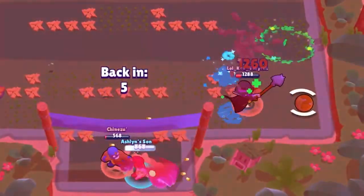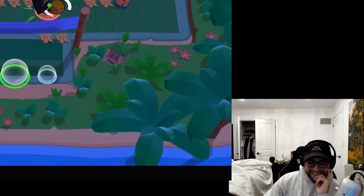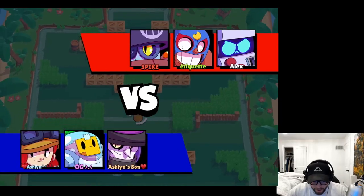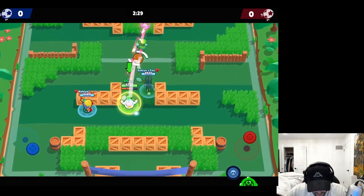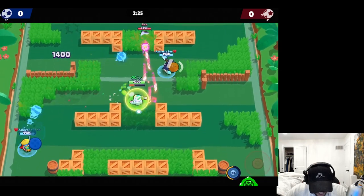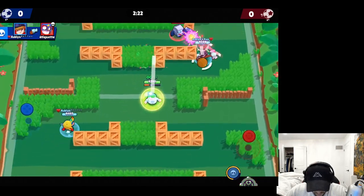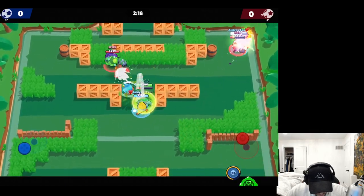They scored - okay we're gonna lose. I thought we were winning that entire game. 8-Bit double tank - that's fine, we're playing a lot of tanks right now. Tesla decided to go Mortis so I think the Mortis from last game inspired him. Can we score here? Okay, we just gotta watch the Daryl, he can take out the 8-Bit.